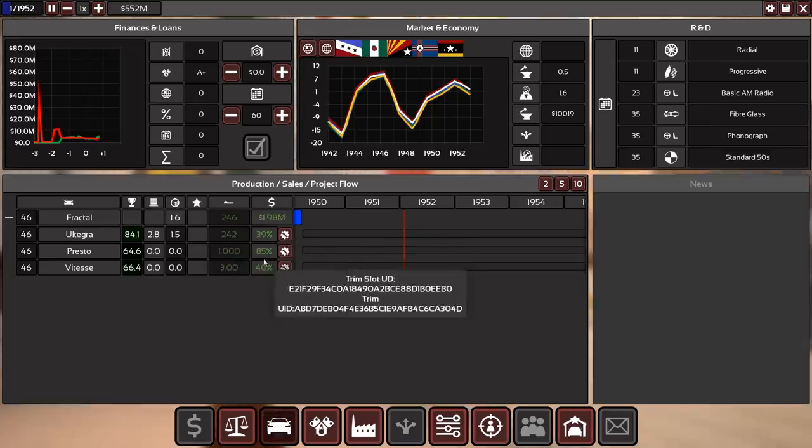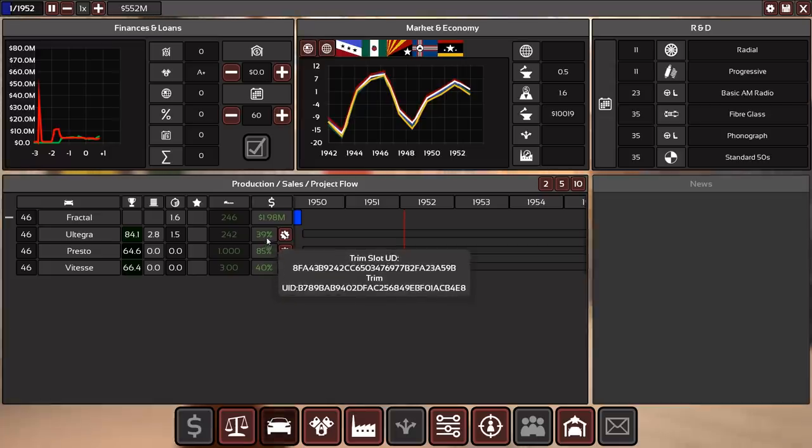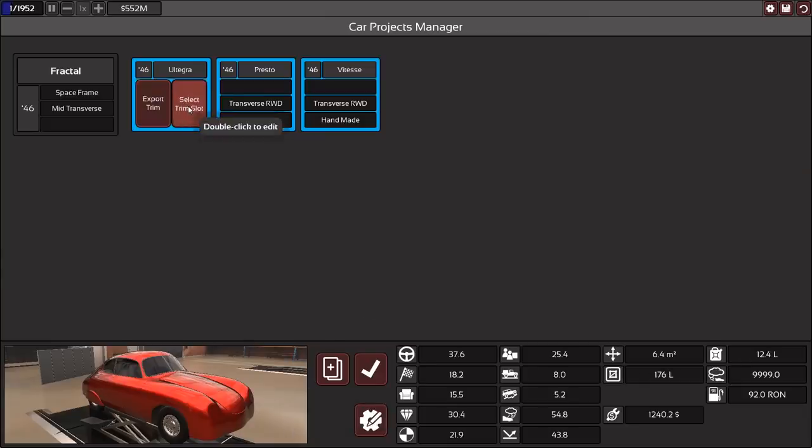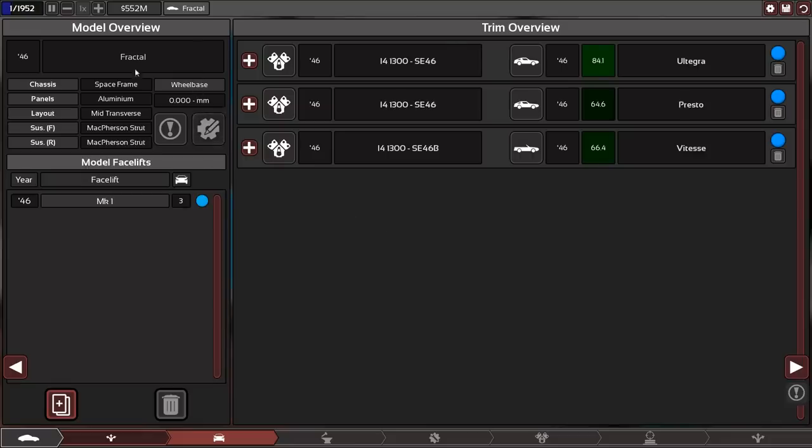Overall we've made good profits, margins have gone up significantly, and this is such a success that we definitely need to consider a facelift. To do so, go in here, select a trim, double-click on it — you're back in the project overview but everything is locked down since these are already in production. What you do now is add a new facelift. Don't wait too long — the design is from 1946 and we're already in 1952. A facelift will be a lot quicker than the original engineering. We add a facelift, mark it as Mark 2 in 1952, and select to facelift all our trims.